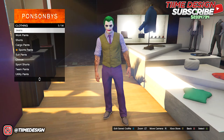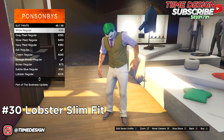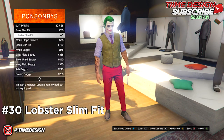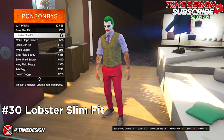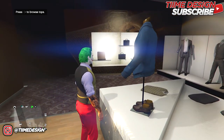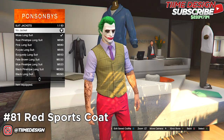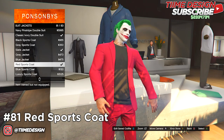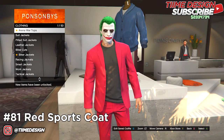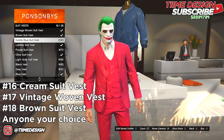Now for the next Joker outfit — the Joaquin Phoenix Joker from the newest movie. First, come to suit pants and purchase the Lobster Slim Fit. Once you have the pants, come over to the tops section, go to suit jackets, and purchase the Red Sports Coat, which is number 81. This is how it looks.